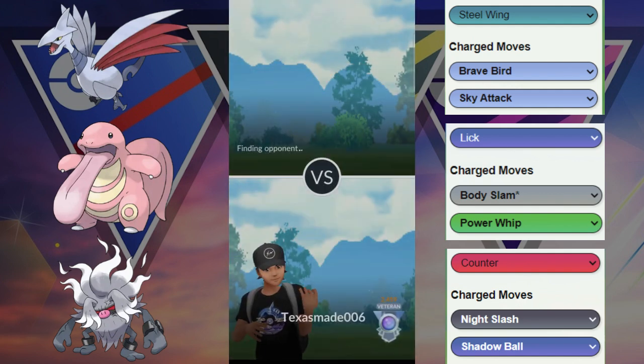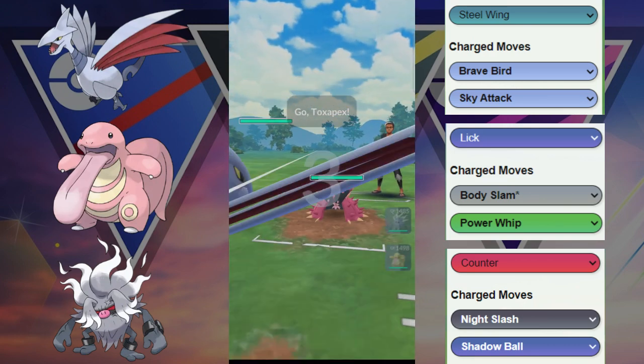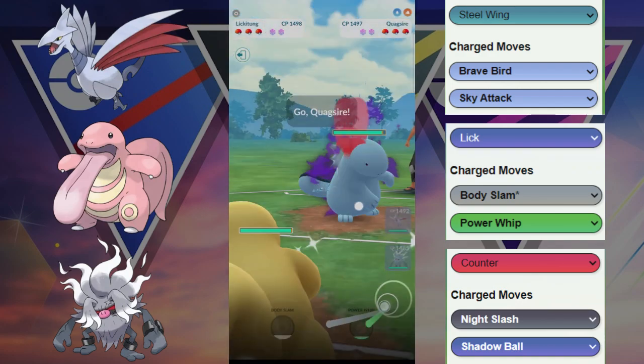Luckily the Skarmory was able to take out the Hypno — or sorry, they were using shields and we got it low enough that we could farm down with the Lickitung.